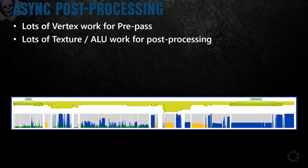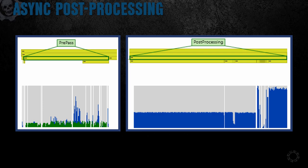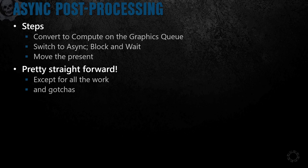One of our big performance wins for Gears 5 was our async post-processing. If we look at our frame, we have two chunks at the beginning and the end that are very polarizing in their GPU usage. The green on our pre-pass is our ALU-bound vertex shader work and the blue chunk under post-processing is our memory bandwidth-heavy pixel shader work. Combined with their close proximity within the frame, these areas are prime candidates for async compute. Since this was a major engine change, we knew we were going to have to tackle it in stages, choosing steps so that we could continue to work and commit while maintaining a working build.